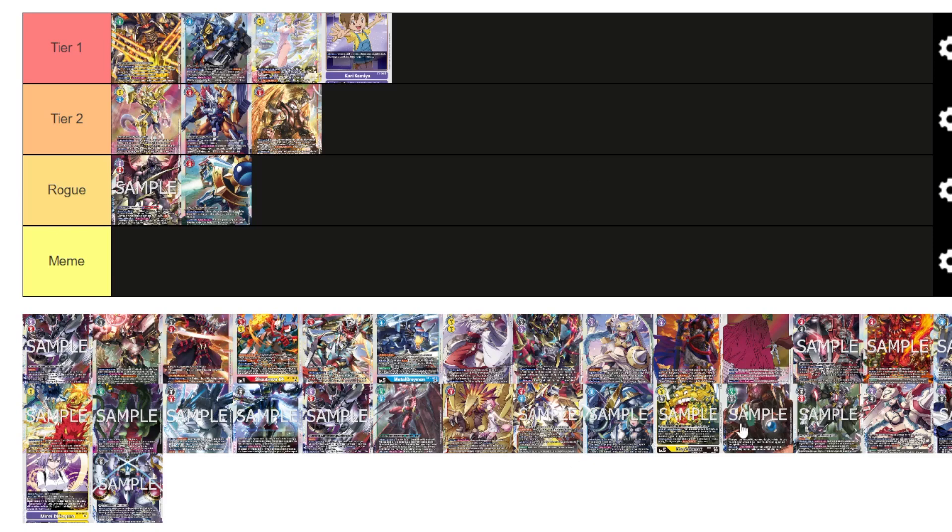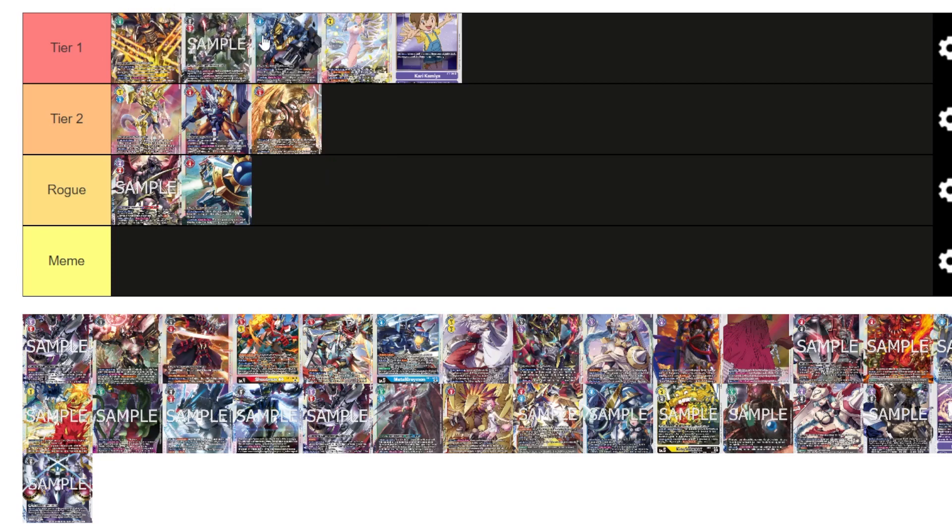Grandis is tier one. Fundamentally, we're going to see a trio at the top: BlackWarGreymon X, Grandis, and Melga — you're going to see these three the most. Grandis beats BlackWarGreymon X, BlackWarGreymon X can beat Melga, and Melga does well into Grandis because it becomes a blocker and you can detach to stop checks going through. Grandis loses to itself if it bricks; outside of that, even security control can't remove it or recover quickly enough, so Grandis has a surprisingly good matchup in various places — tier one.